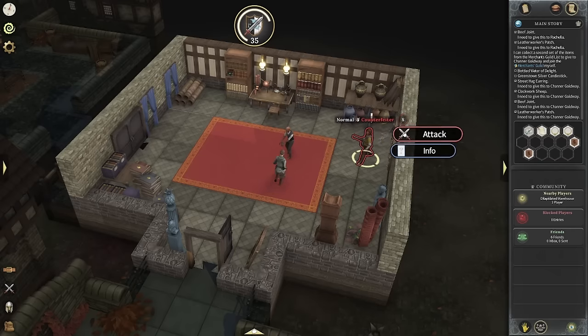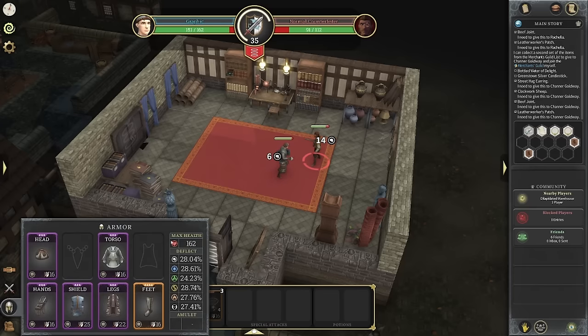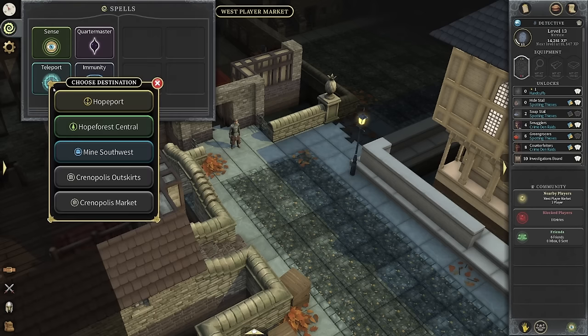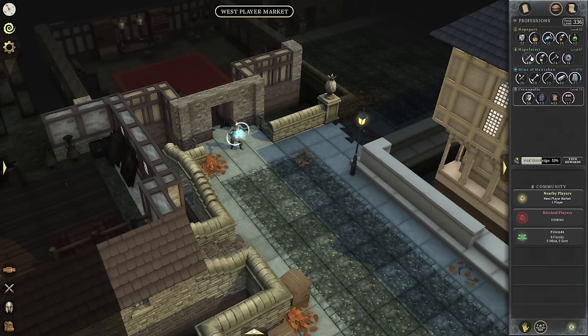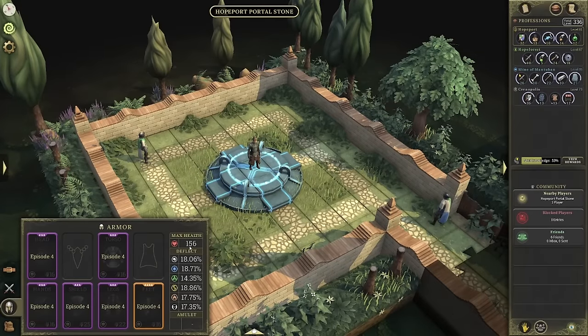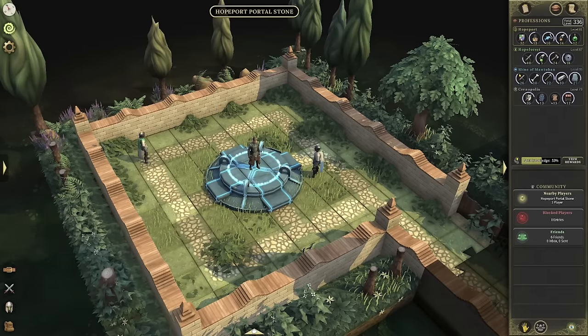As we finish up this raid, I'll explain that health is not from your armor. Health is generated — your max health, when you click on your armor tab, is generated from the combat level in that episode. I have 162 max health here in Chronopolis, and if we teleport to Hope Port, which is my lowest, you can see it reflects as 156 max health. So max health goes up based on your combat level in that zone. It doesn't go up based on your armor — just your resistances on the right side, your deflect resistances.